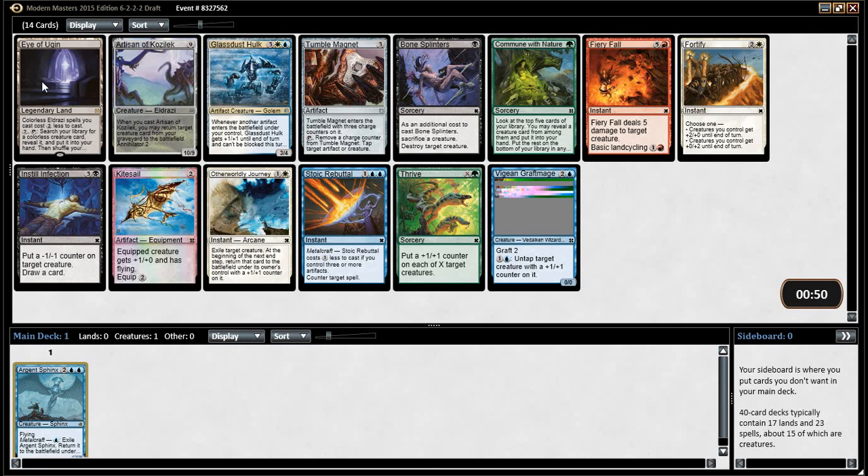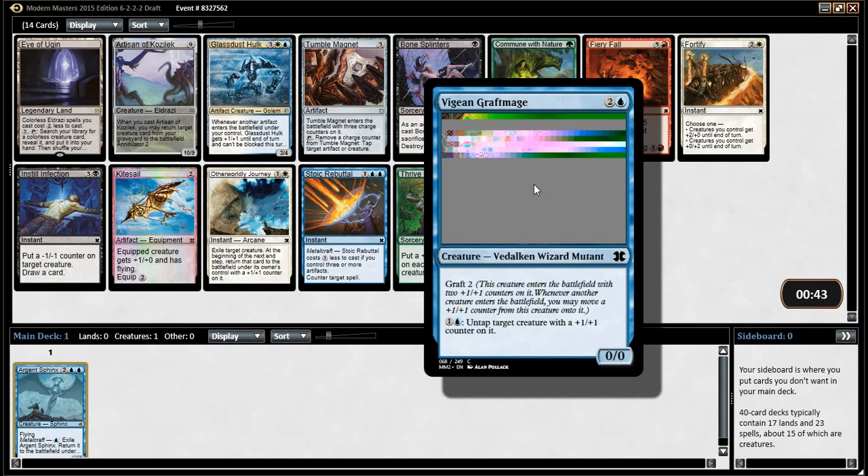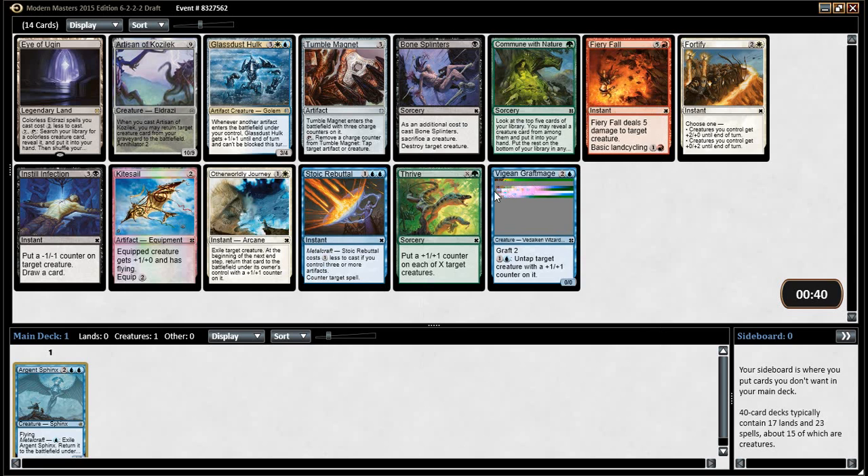Ugin — Arizona Kozilek. I have Ugin. Stoic Rebuttal — not great. Graf Mage is fine. It's pretty good if you've got it. That art, though — yeah, I love it. It's beautiful.